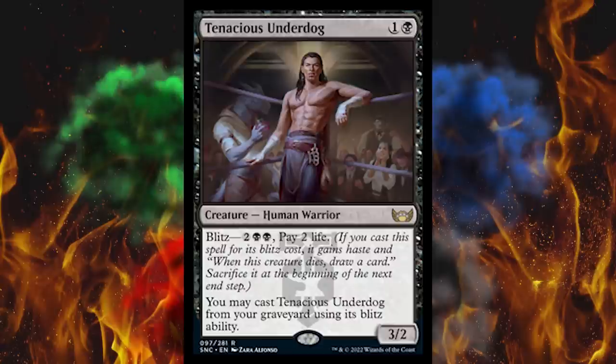But get this — you may cast Tenacious Underdog from your graveyard using its Blitz ability. So you lose two life every time, but every time you pay four, it comes back and it's a 3/2. I've seen Phoenix as more annoying than this, but I really don't like that you can have more than one of these in play at once. It would've been nice if they gave this Legendary, especially considering the amount of self-mill. You toss two or three of these into the graveyard along with a couple of Katildas and you just won. This is flirting with being overpowered, but I think it's appropriate — just a good card.